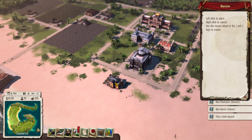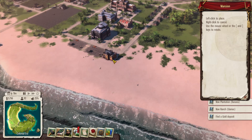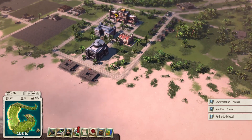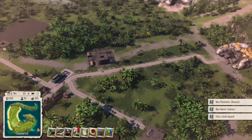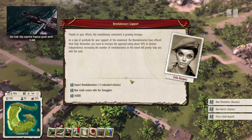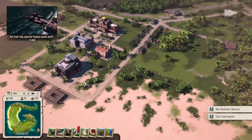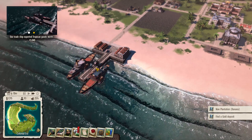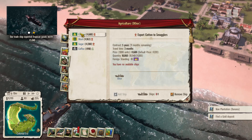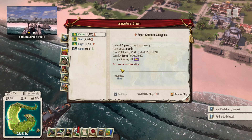Let's do what I was talking about earlier and make a couple of mansions out here. Not sure about the perfect layout, but we'll leave a space in the middle — two mansions right in front of the opera house. Prime real estate, also on the beach. We're completing goals and getting to import some revolutionaries. Cotton is still going out to the smugglers with nine months remaining on the contract — we've exported 11,000 so far.